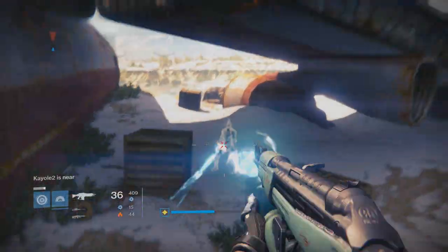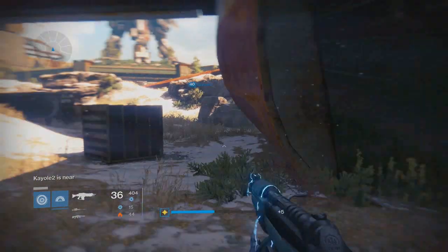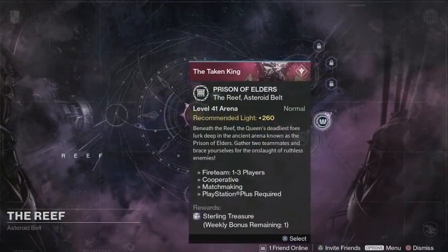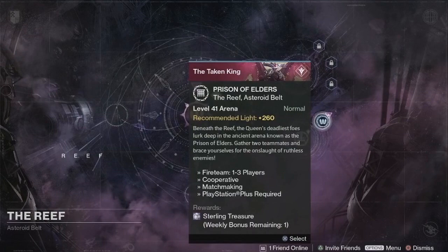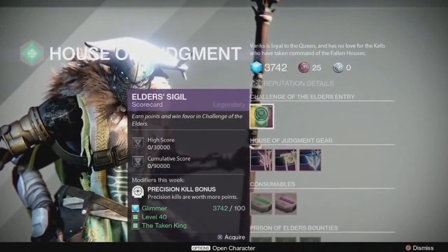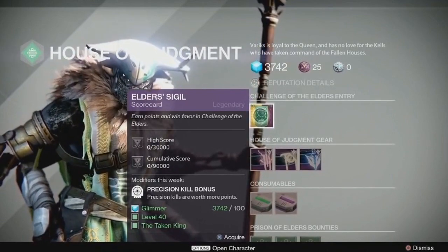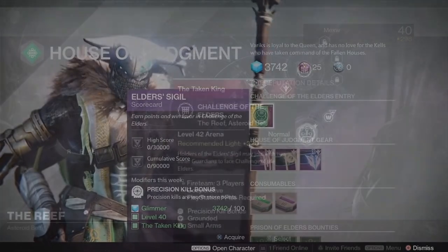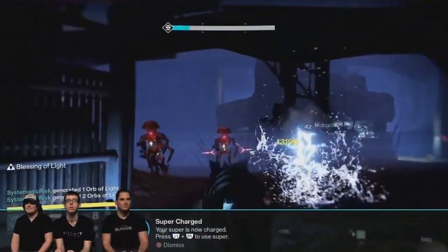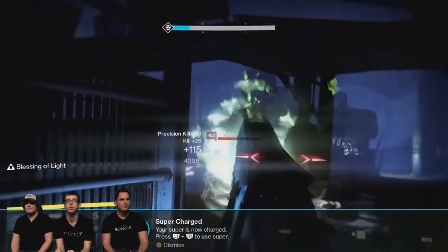This means all these activities are capable of giving you 335 light gear. The main thing of this update is the completely reworked Prison of Elders. They added 8 new bosses to it — they will all likely be Taken-oriented, but we'll have to wait and see. On top of this, a new mode was introduced for Prison of Elders entitled Challenge Mode. This mode will face you against 3 boss waves in a row, where the goal is to gain as much score as possible.